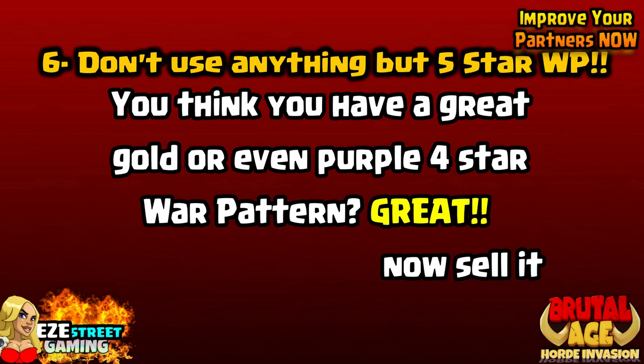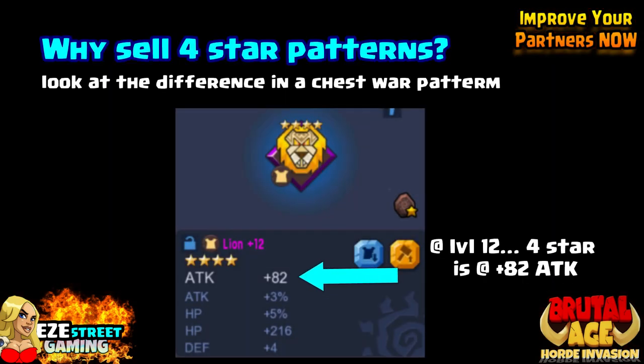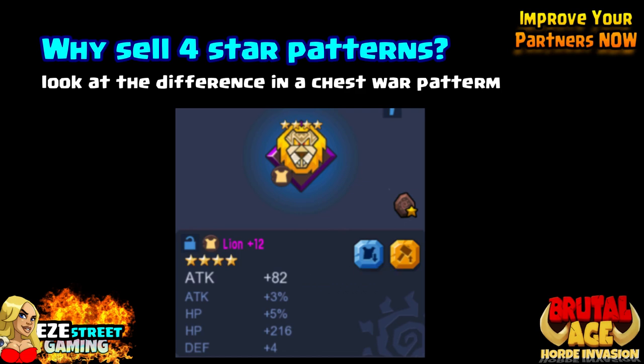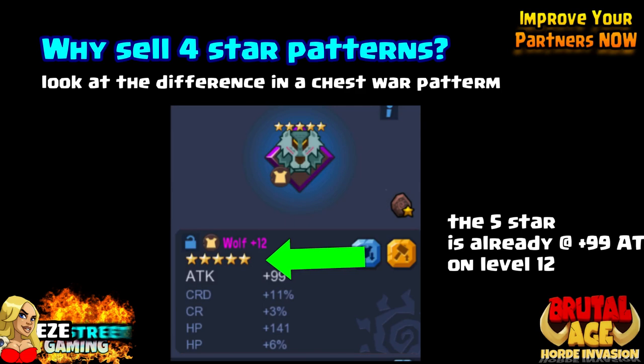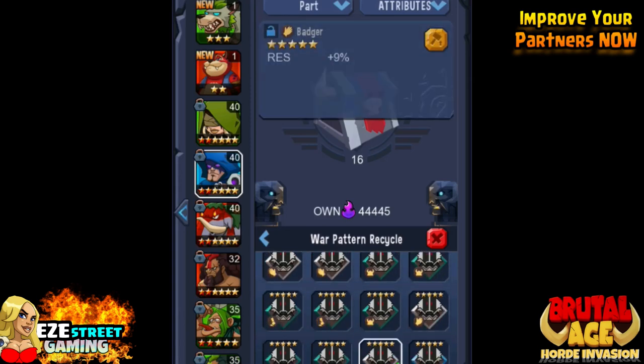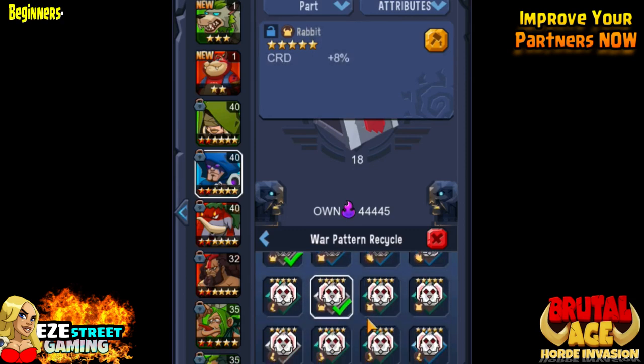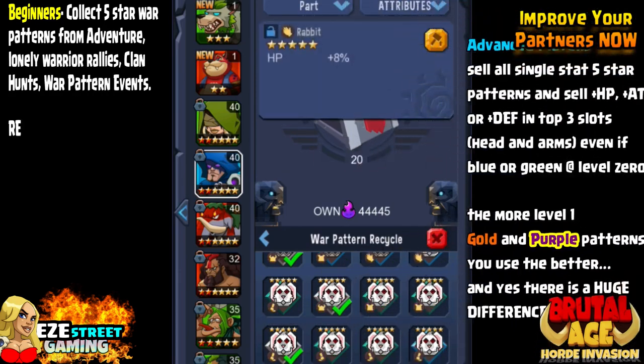Number 6: This might be sounding a little repetitious but it's that important — don't use anything but five star war patterns. I'm going to show you the difference between a four star and a five star war pattern. These are both at level 12, both at the first stage of the purple. The attack on the four star is at 82; the attack of the five star is going to be at 99. It may not seem like a huge difference but it really does play out as a big difference as you move forward. Remember, they have five statistics on it and all five will be lower on the four star. Those few points really add up. I'm selling every single war pattern that's gray — that means it only has one skill on it. The only thing I'll sometimes save with one skill is the left hand plus speed, which is probably your best war pattern.